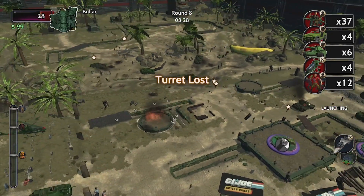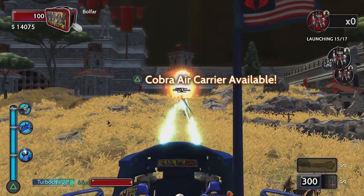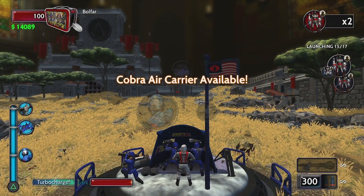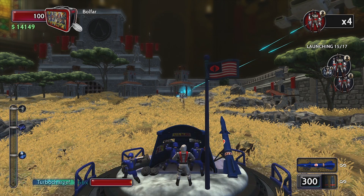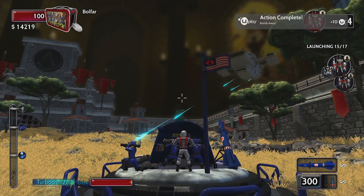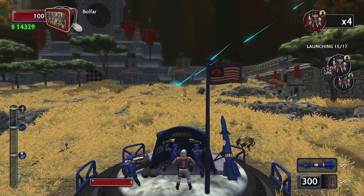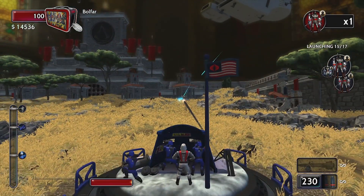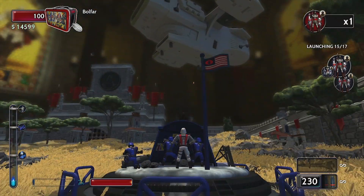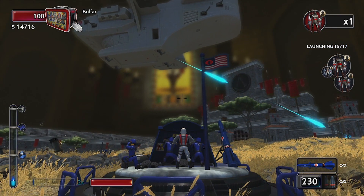This game tries to recapture that. It's a strategy game that plays a lot like Valkyria Chronicles crossed with Star Wars Battlefront, but it's not as good as either of those games. It does have the Cobra air carrier though — I feel like any game that has the Cobra air carrier deserves some attention. So let's check out Toy Soldiers: War Chest. Is it worth your time? Maybe.